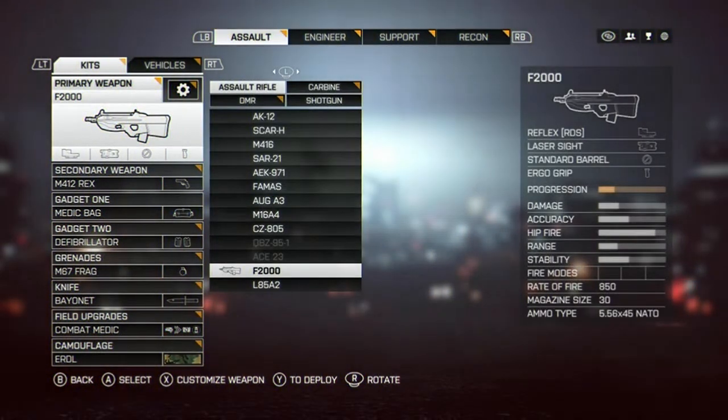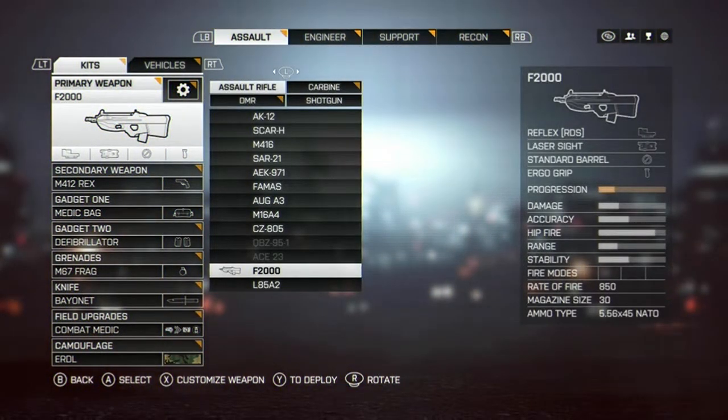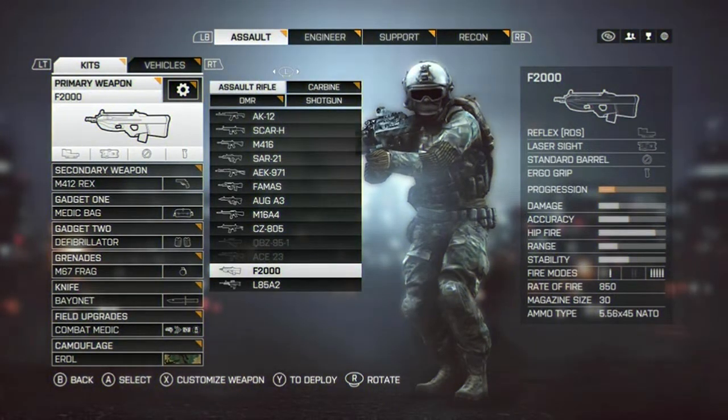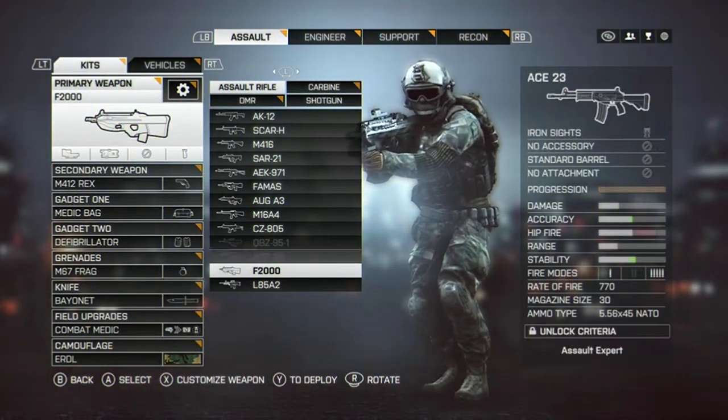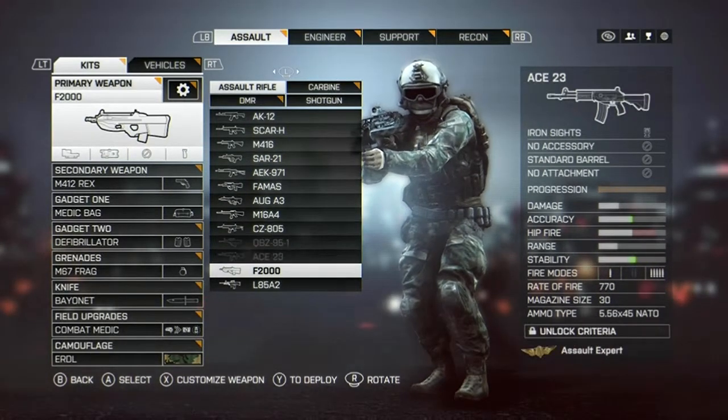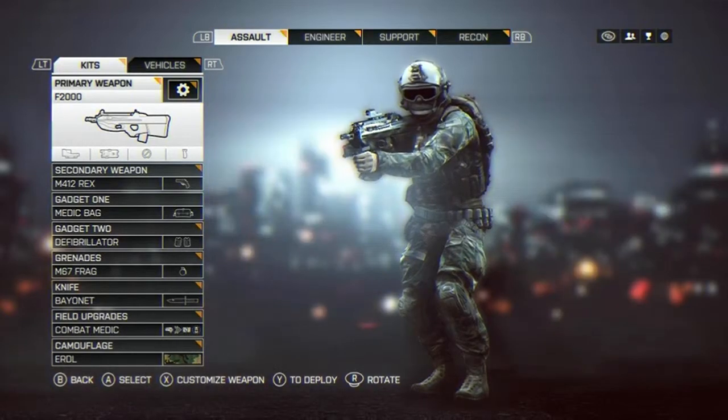First up is the Assault class, the F2000. I find this gun has actually been working pretty good lately. I've been using it, trying to get some unlocks for it. I have a lot of other Assault Rifles unlocked, but I particularly want to try and work on this one.